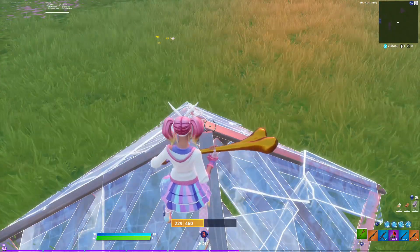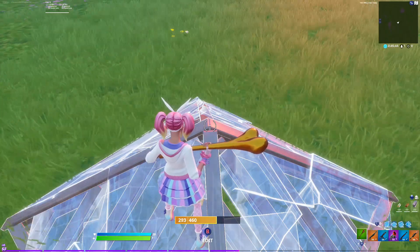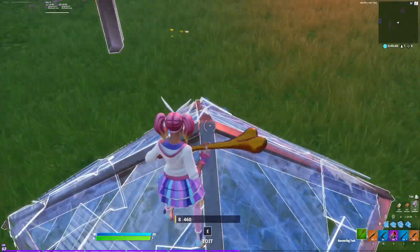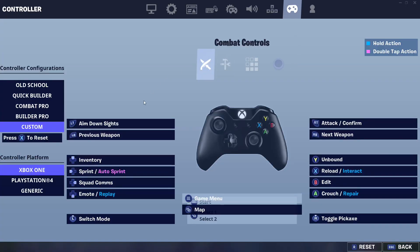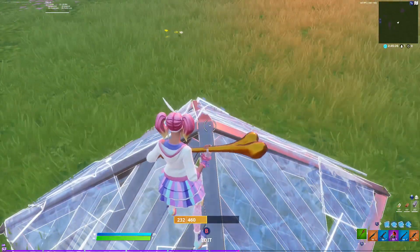All right, boys, the settings are actually so easy to set up that they'll make you edit literally just like this. All you got to do is go over here into your Settings, go to Controller, make your Edit Key B, and your Select X. And just like right-click edit, all you're going to do is spam.